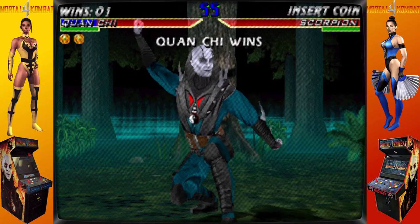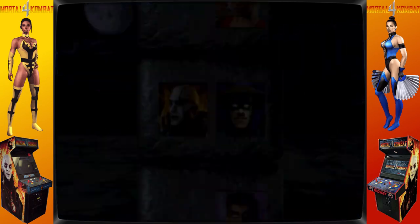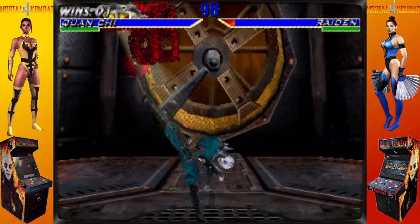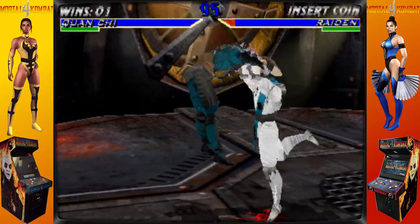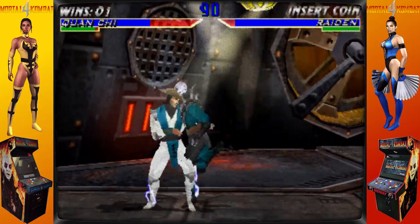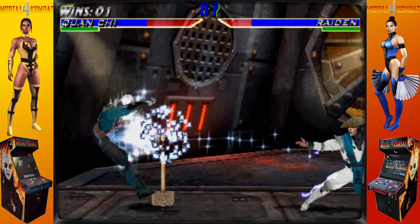Swinging, clubbing, and even tossing the weapons are all examples of how weapons are used. Weapons can also be dropped on purpose, similar to arena objects such as severed heads and rocks, which is a new addition to the series. If an opponent's weapon falls, the other character can pick it up and use it.